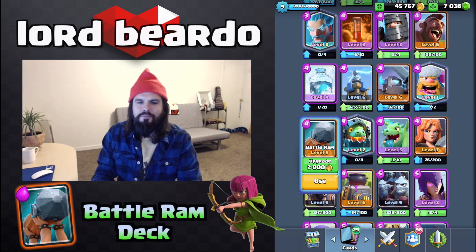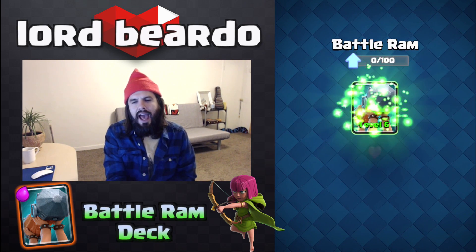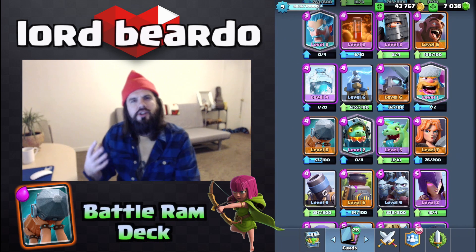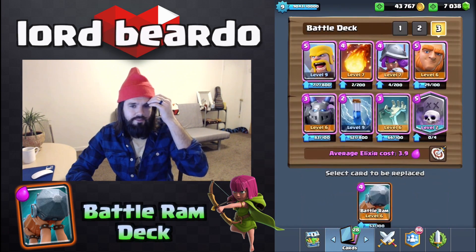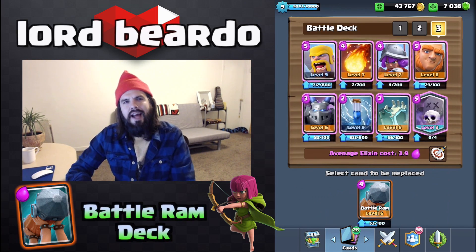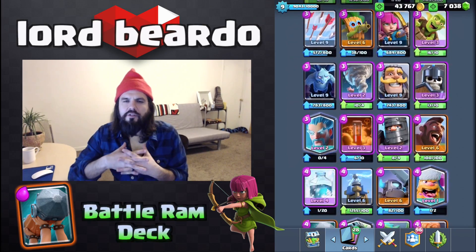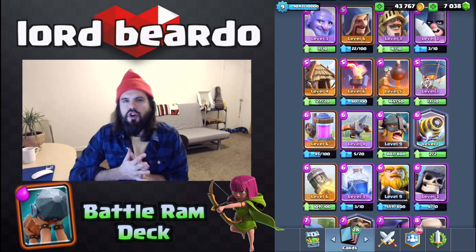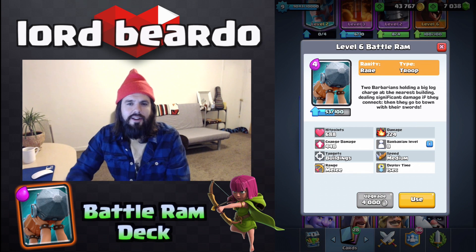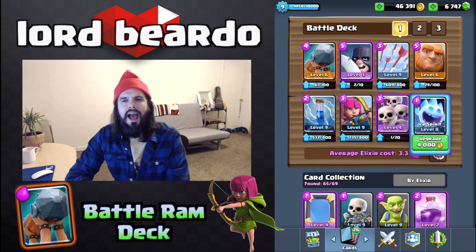I want to get the Miner mainly; the Princess would be really cool — I'd like to try a Princess mirror card. I've been grabbing a lot of decks from online and they tend to work really well, but I'd like to create my own deck. Look how close we are to level 10 — we have so many cards to upgrade. If we do upgrade those cards we'll probably be able to push over 3,000. This is the Battle Ram deck we're going to run; the Giant works out really well tanking for the Battle Ram.